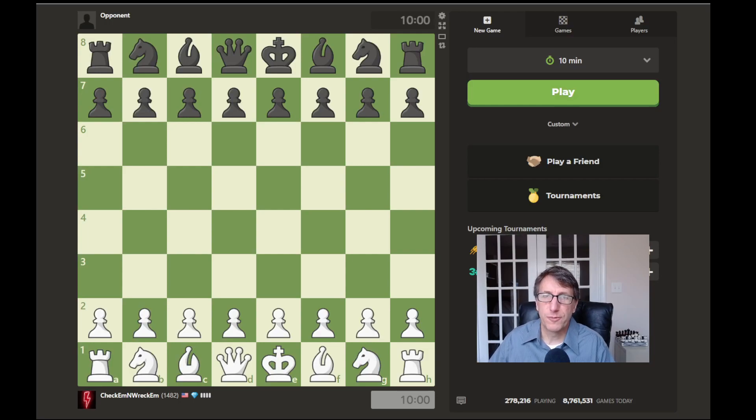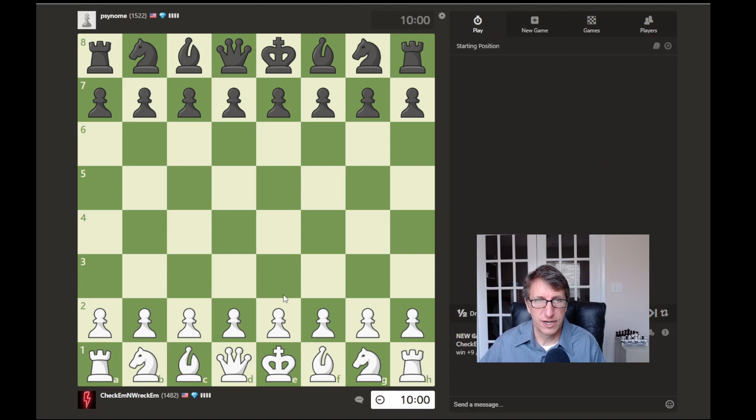Hello everyone and welcome to part 36 of this chess rating run series on chess.com. Today I will be playing a 10-minute game, so let's begin and find an opponent. We start with E4 and see how they respond. Looks like a Sicilian.